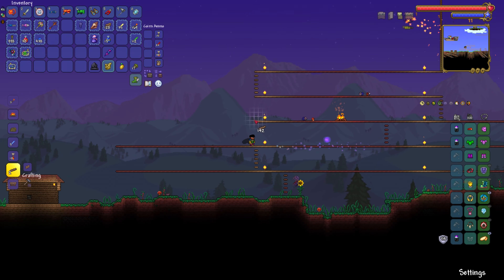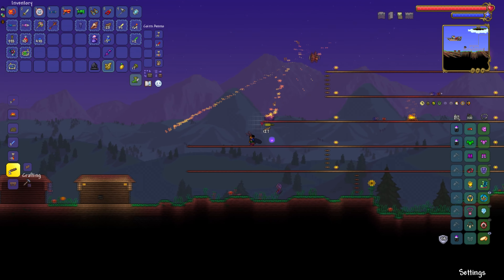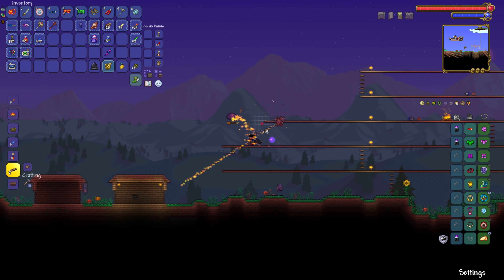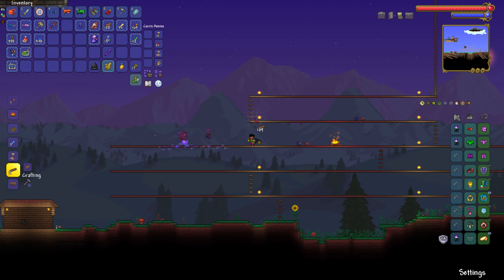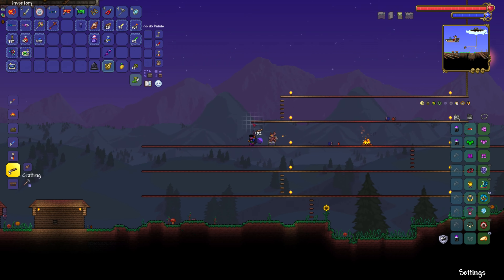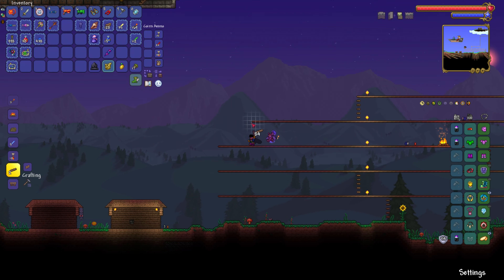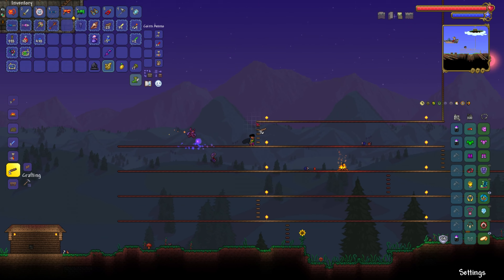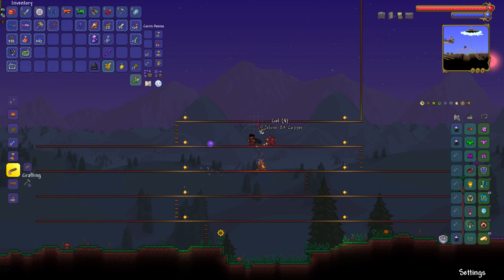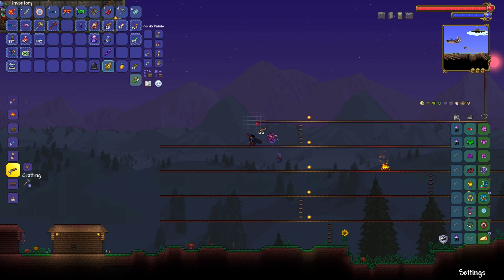Sunflowers also help reduce the area's nearby corruption rating. I'm unsure if that matters for anything other than housing, but I did see the screen get noticeably lighter when I placed the Sunflower, which means at the very least it's reducing enemy spawns — which is what all Sunflowers do. So that'll help my arena not be swamped by corruption enemies when I'm trying to fight a boss.